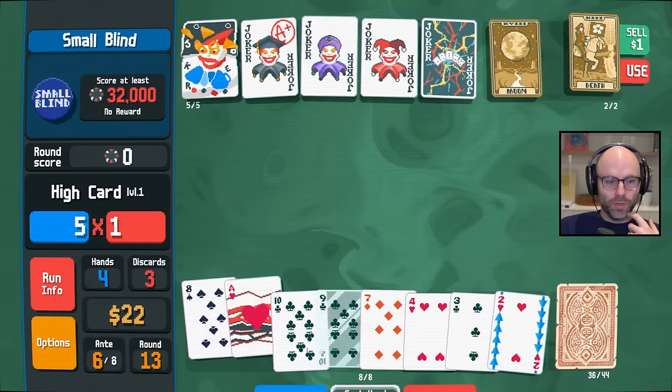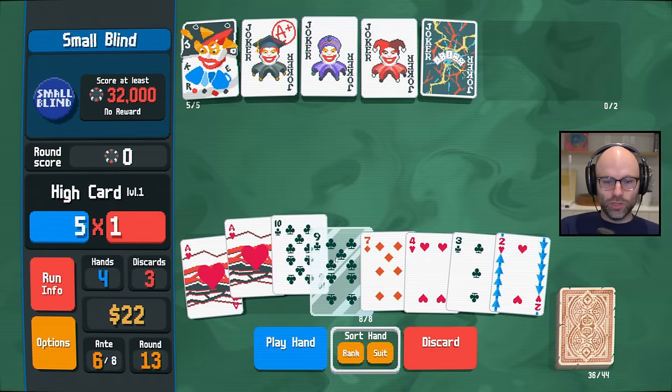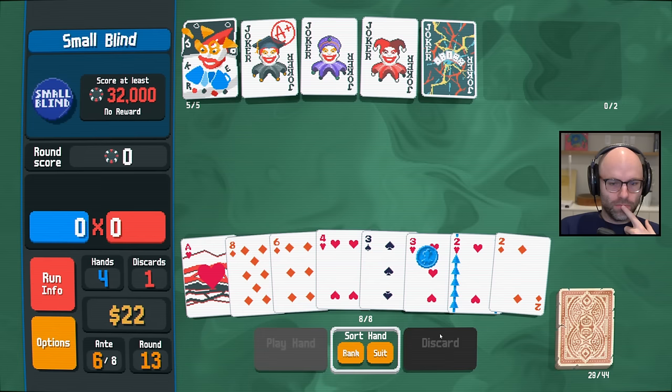I'll just create an ace, because A it's convenient and B we have Scholar. Keep it simple. Am I really going to — it's hard to discard a molted ace in this situation. But it's probably the right move, bro.